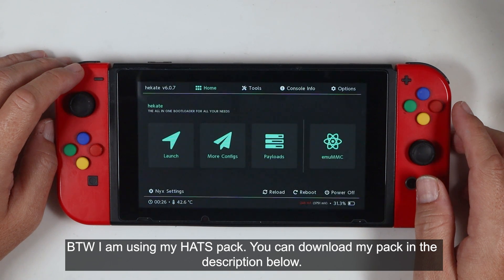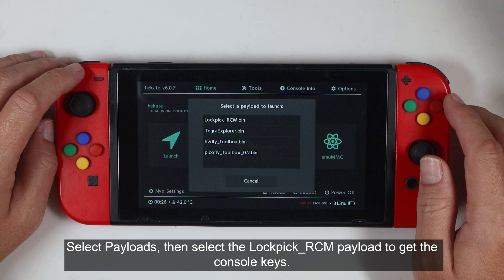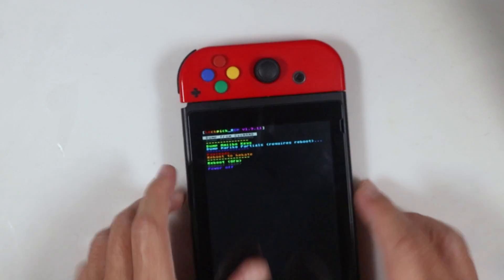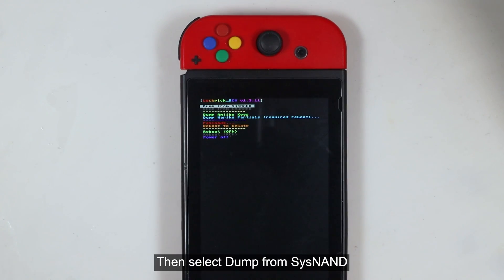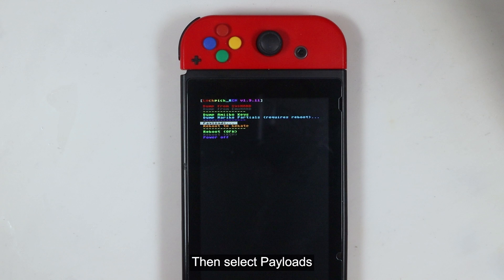I am using my Hatspack. You can download my pack in the description below. Select Payloads, then select the Lockpick RCM payload to get the console keys. Then select Dump from SysNAND. Press any key to get back to the main menu, then select Payloads.